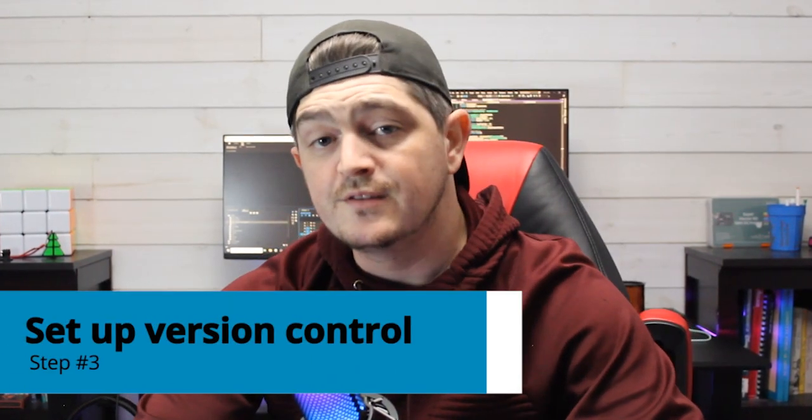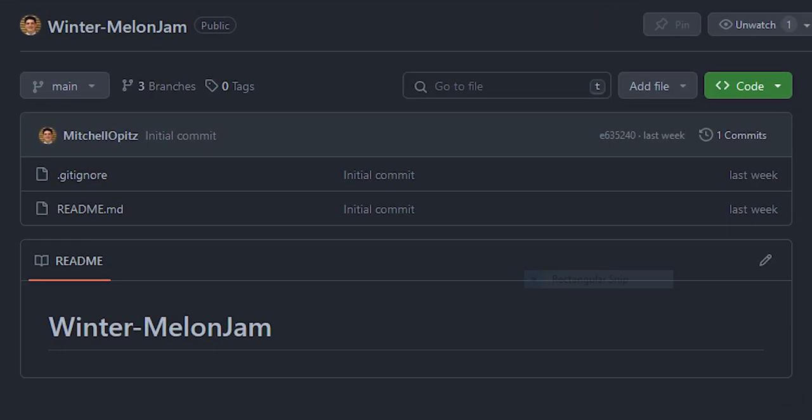Step number three is to set up version control. I recommend everybody uses version control regardless of the project. Don't wait until the jam starts to actually set it up. Especially if you're working with a team, make sure everything is set up, everyone has access to what they need, and everyone knows how to use it before the jam starts. Also, be patient with game jammers who may not have had experience with version control systems yet.